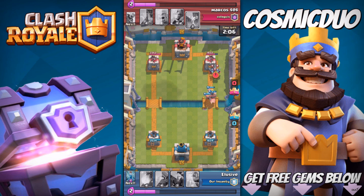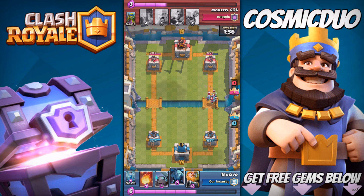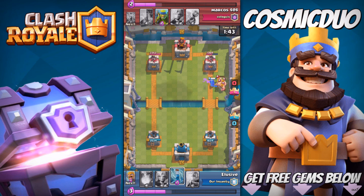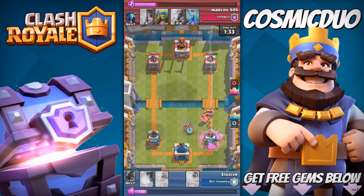We're gonna come in with a mini rush here. He barely gets his skeletons down in time, and we're just pecking away at his tower with the Hog Rider. We're gonna stop this mini push because the goblins do an insane amount of damage for their size. We threw down ours to stop that mini rush, and we threw in our mini PEKKA. He threw down Barbarians, so my mini PEKKA is getting taken out.